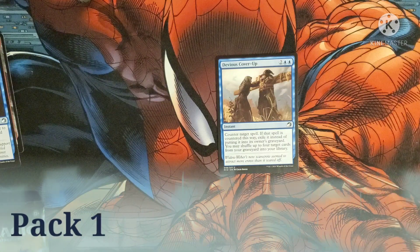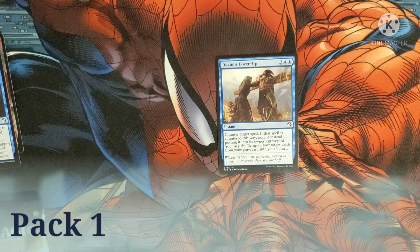Duelless Cover-Up costs two and two blue for an instant. Counter a target spell. If that spell is countered this way, exile it instead of putting it into the owner's graveyard. You may shuffle four target cards from your graveyard into your library.